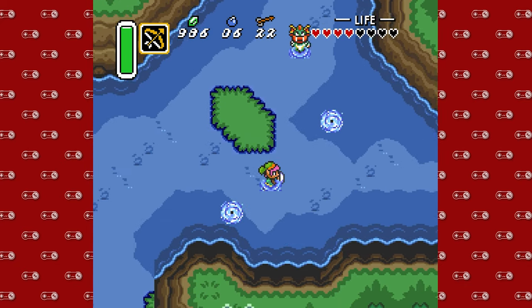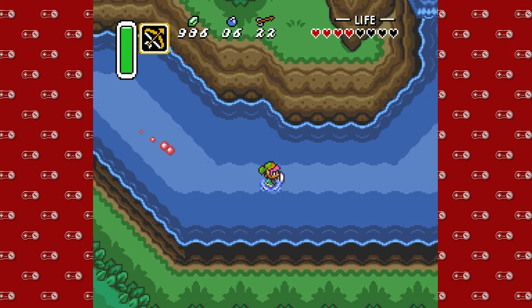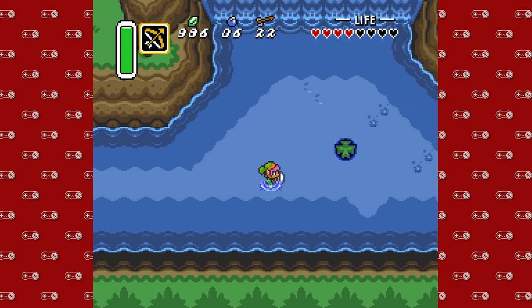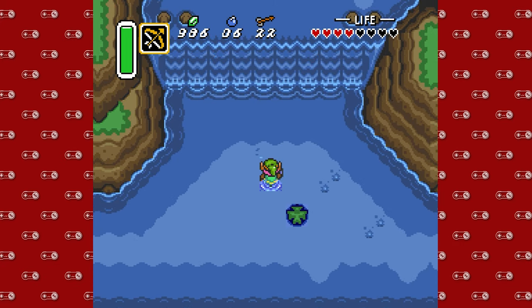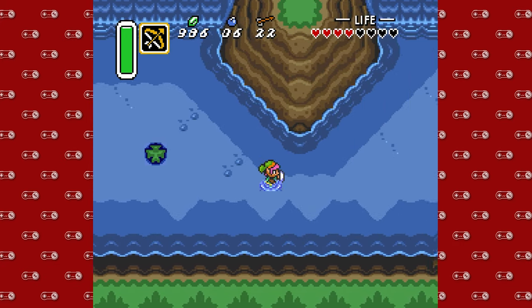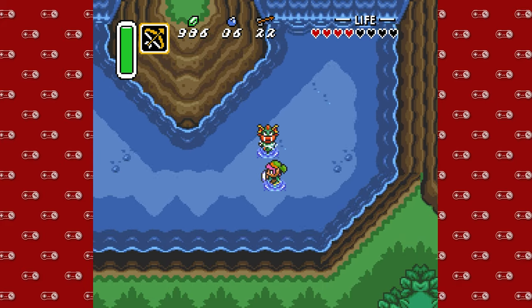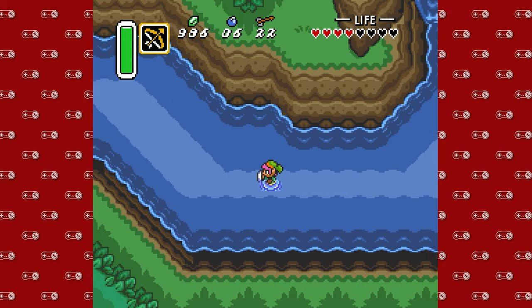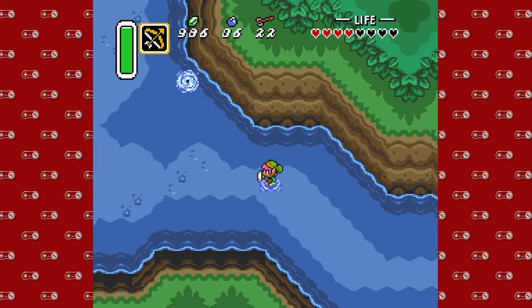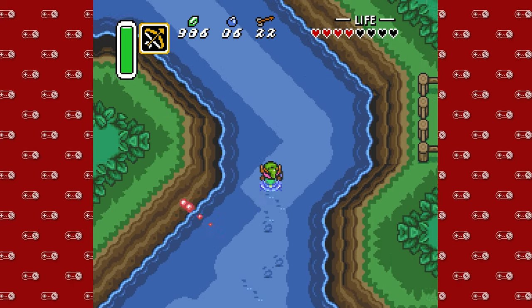These are River Zora, by the way. Apparently they are not the same as the Zoras from like the Zora kingdom. They are relatives or something like that. And you can stab them. But as you can see, I'm being very careful to walk in this shallower part of the water. You can't approach the darker shaded blue — two blues that are not this. You can't touch them.